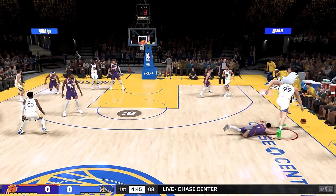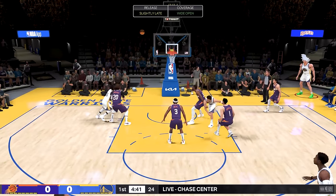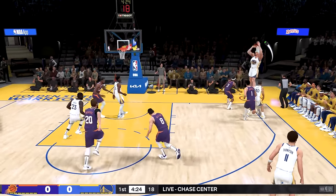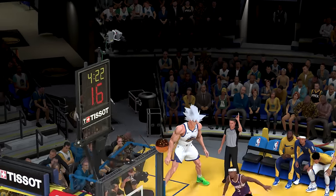Second attempt right here, can we get this one? A fadeaway from deep — and no. That was so close. Third attempt right here with Goku. We got numbers right here. Can we time this one better? Come on — oh, this is going in! And this is going in! That's cash money. Let's go!